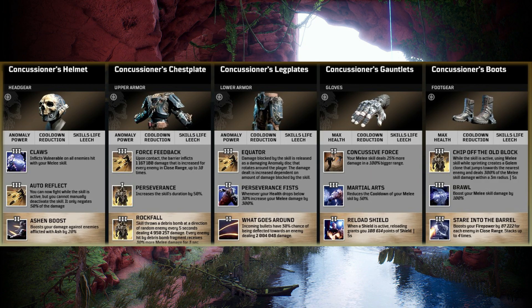Going over the gear set pieces, we have the Concussioner's Helmet. The tier 3 is Claws — inflicts vulnerable on all enemies hit with your melee skill. That's going to help you dish out extra damage, and I'm guessing it affects the clone as well, meaning an absolute abundance of damage in that 3m area. Auto Reflect — you can now fight while the skill is active, but you cannot manually deactivate it. It wasn't used much in the base game as it felt a little underwhelming, but hopefully this gear set sorts that out. And Ash and Boost — boost your damage against enemies afflicted with Ash by 20%.